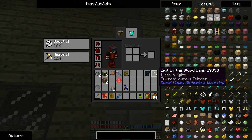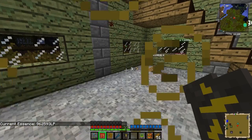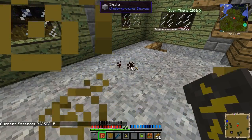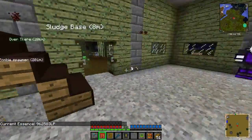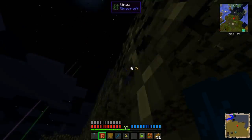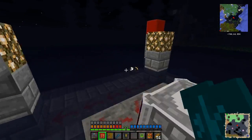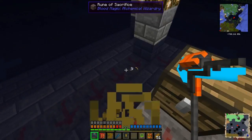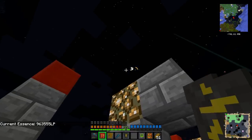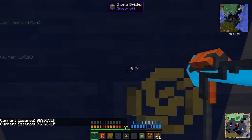I wonder if the air sigil actually makes it so you don't take fall damage - unfortunately I can't uncraft that to see. Let's go check out what I did over here with our newfound speed. As you can see, I took the top off and the master blood orb is in here, filling up quite nicely - gaining at a pretty quick rate. Haste also gives you a higher jump height, so that's going to be ridiculous.